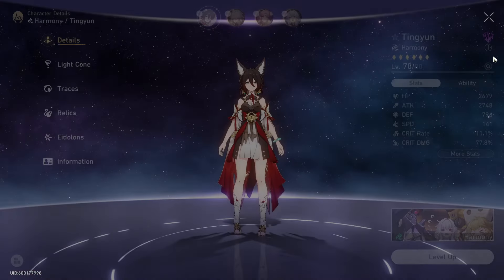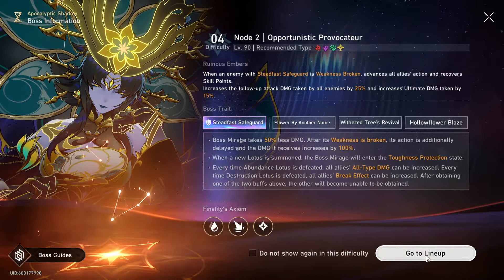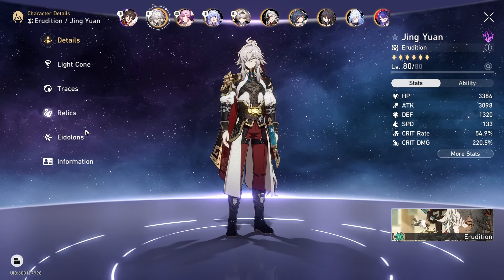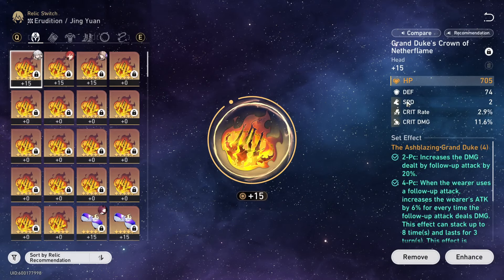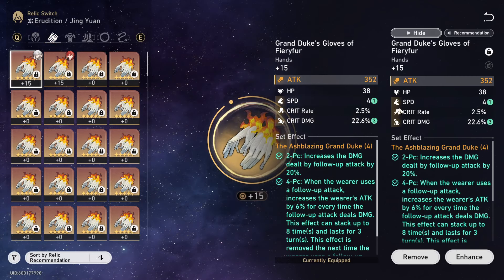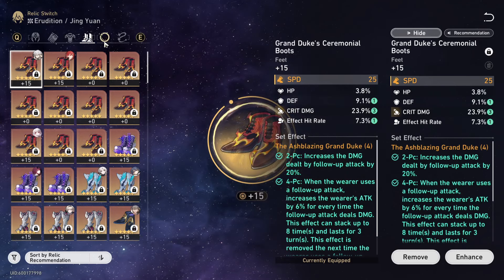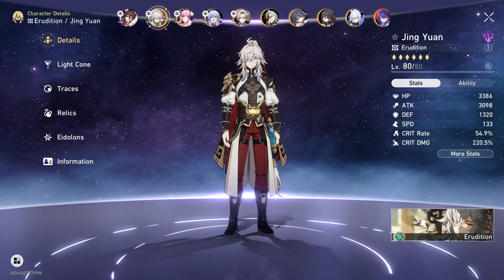Oh, you're trying to replace some — how dare you do that. Everything was in his favor. Let me compare — this one, three rolls, a bit rough, but we got the crit rate, we got the speed. This one's solid, this one's really good, this one's really good. The rolls are pretty solid, I have to say.